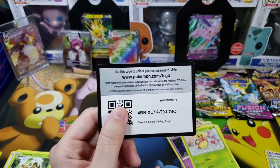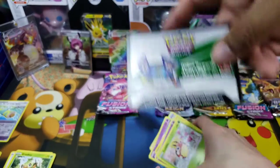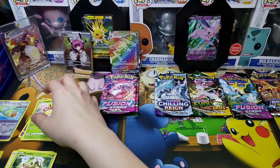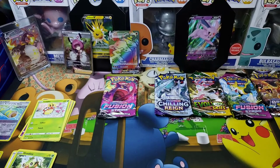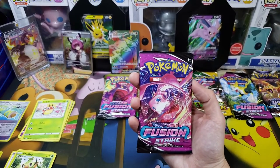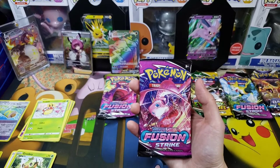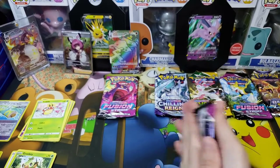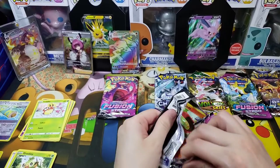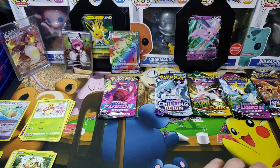The code card from the old set — that's from the old Chilling Reign pack. Are they reprinting Sword and Shield base? You'll never know, because if the updated code card is in there, maybe that means they're reprinting it. Going into Fusion Strike now — I wouldn't mind a good sweet banger. Our boy Gengar is in there. Most people want the Alt art Gengar, but I'd be okay with just the Gengar VMAX — that would be delightful.